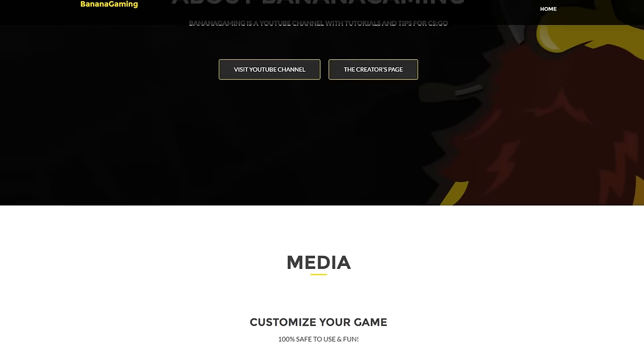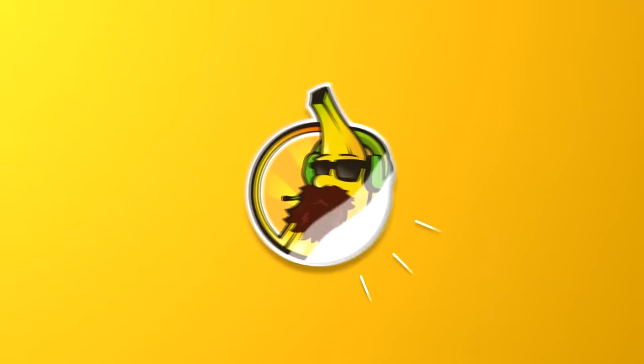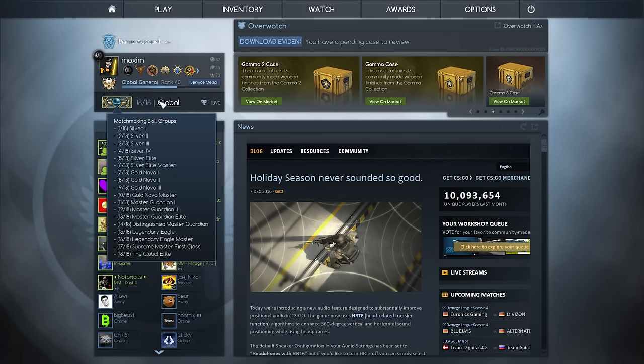Hey guys, so once again I've worked many hours on a new version of the famous text color mod, and it's finally ready. When you start the game with the latest text color mod you will instantly notice that your rank information has changed — I've made it more detailed, which is useful especially for newer players.